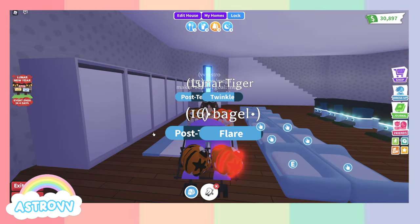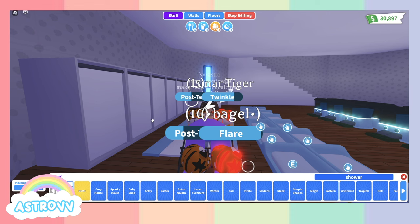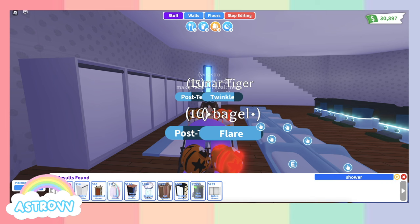Now I'm going to show you how to spend your money wisely when building your house. For the shower need, I recommend you don't use bathtubs because they are pretty expensive. Use showers instead — the cheapest one is only 13 bucks and the one I use is 14 bucks, which is the modern shower. Another advantage of showers over bathtubs is that they are actually faster, so it takes less time to fill your pet's needs.